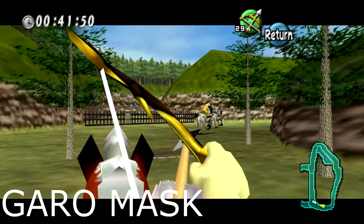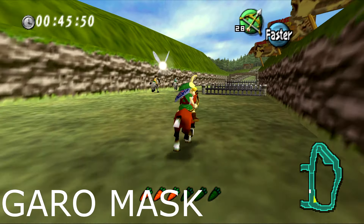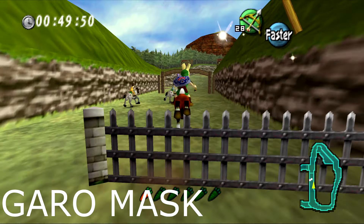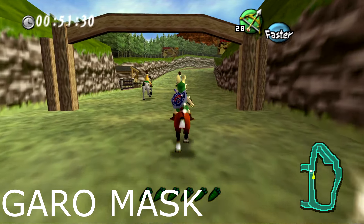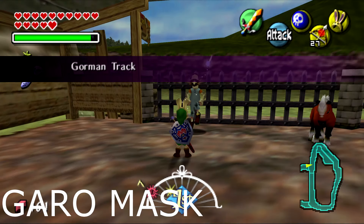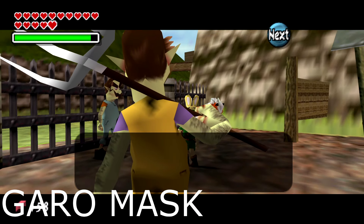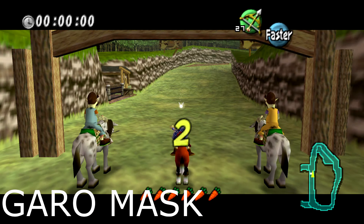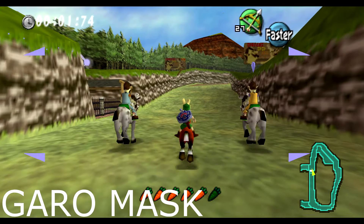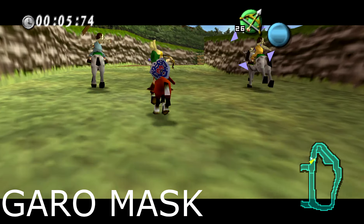The Garo's Mask is required to finish the game. It's a reward from the Gorman Brothers on Milk Road. This part of the game isn't particularly hard, but I failed multiple times. I didn't enjoy this part, but overall it's not that bad — it did make me learn how to use Epona better, though I never used Epona much since I had the Goron Mask and warp statues.